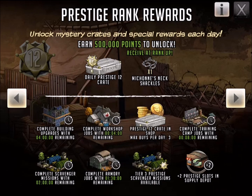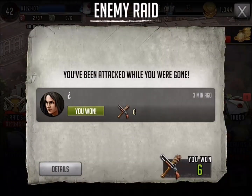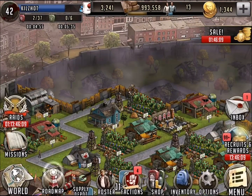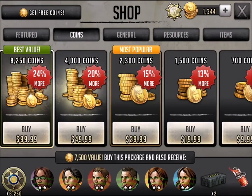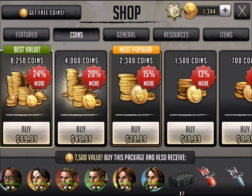Here we go, let's get to it. I was attacked and I won — that's always nice. Here are the sales I talked about before: right now 24% more, and down at the bottom 6,250 prestige points. I'm going to get all these trainers, and I'm also going to get some five-star recruit tokens. From the previous video you saw I'm not that far away from getting a five-star from those.